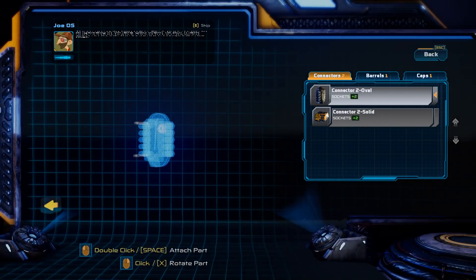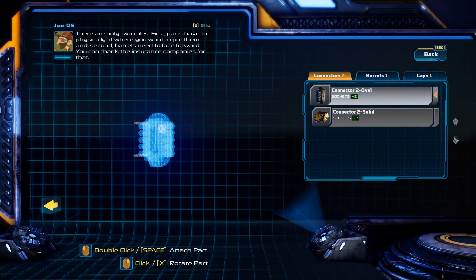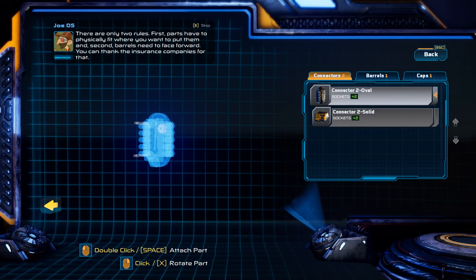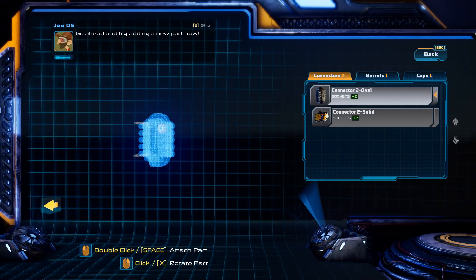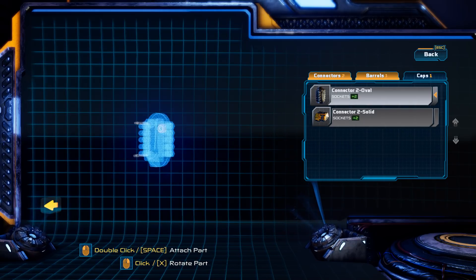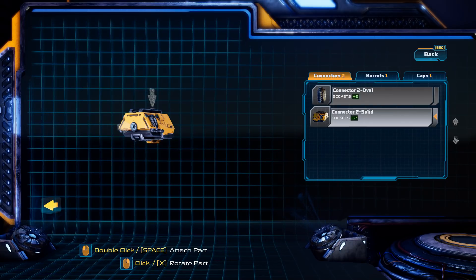Barrels hold beer. You can also put eels inside of barrels — that's another thing. Or barrels are also the ammunition used by monkeys, like large ape-style things.